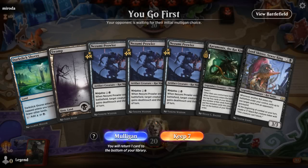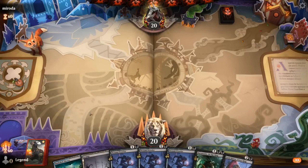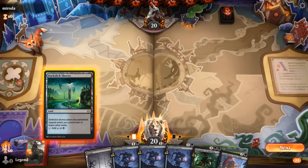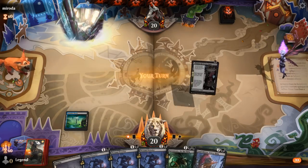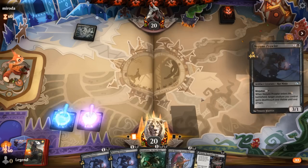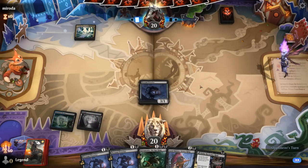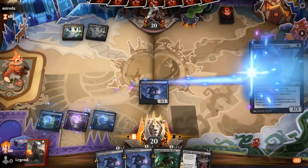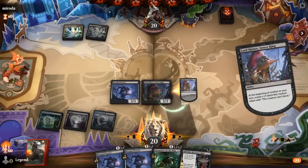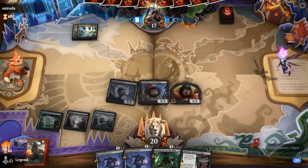We're on the play and our hand isn't that great without a third land — if we find one it's decent, I'll try it. We're not in a hurry to refuel so I might go with Lord Skitter first. Next turn either double-spell Raid and Prowler, or get Karamonix down.